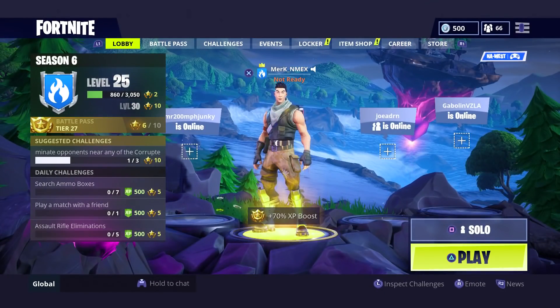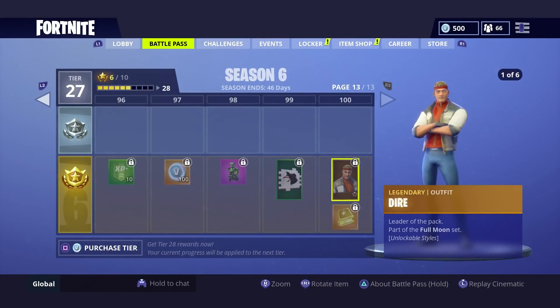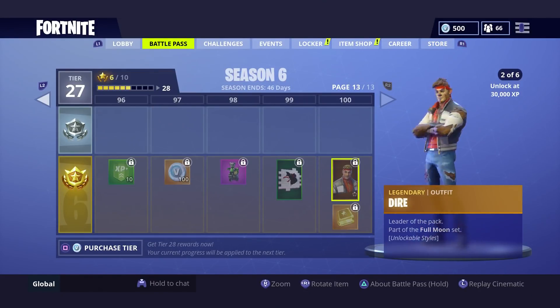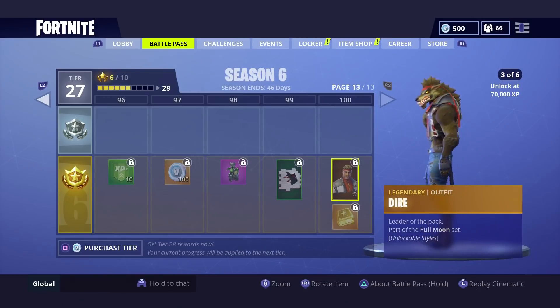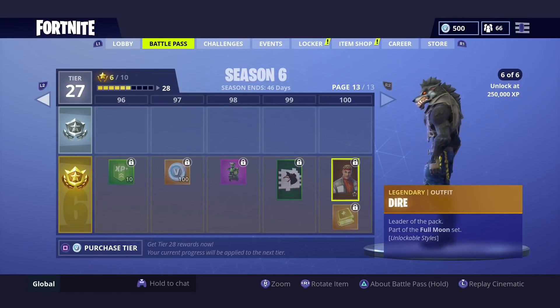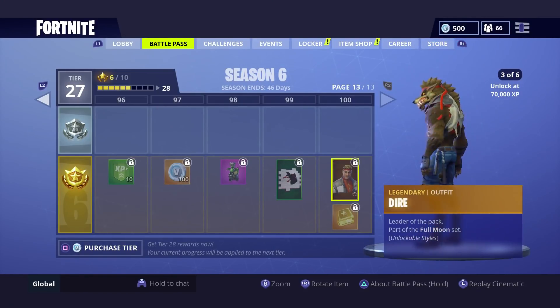Now go to the lobby, set your game mode to solo, and then press play. As soon as you press play, go to the battle pass, navigate all the way to the Dire skin fast, and keep rotating him with your right analog stick. On Xbox — I'm not sure how you rotate on PC — just keep rotating him. Make sure you've readied up before you do that, and just keep doing it.